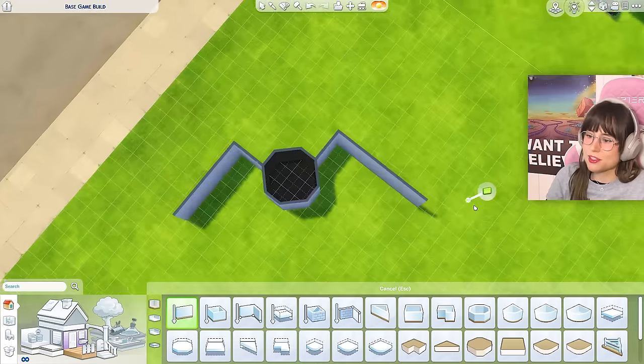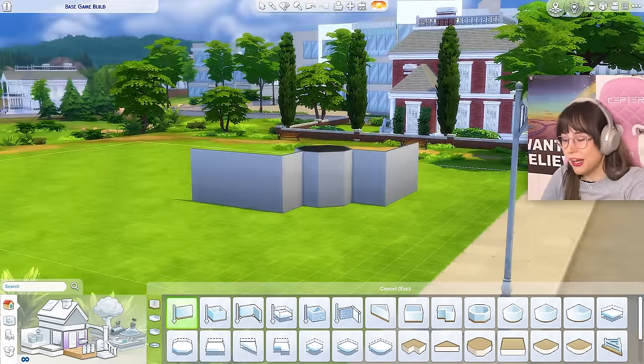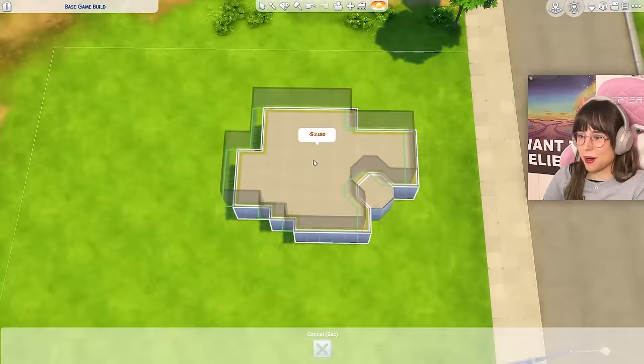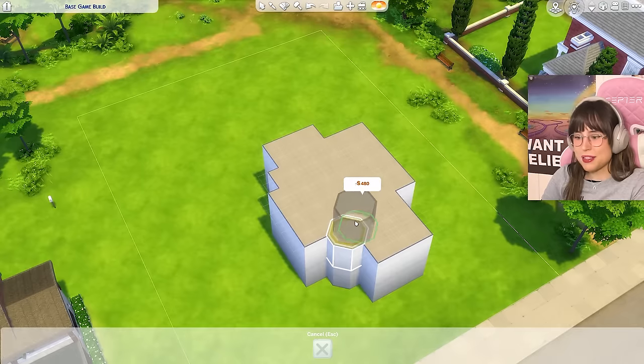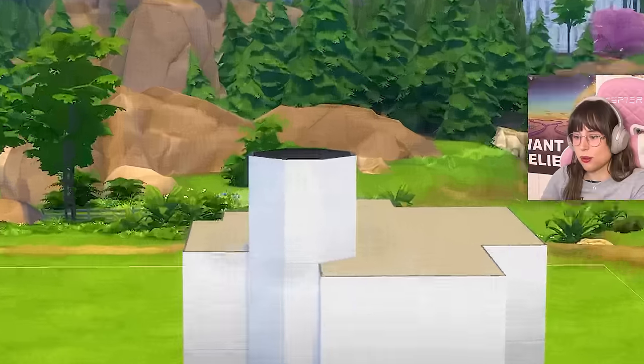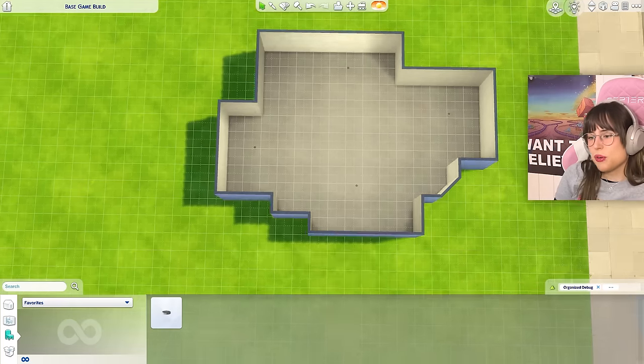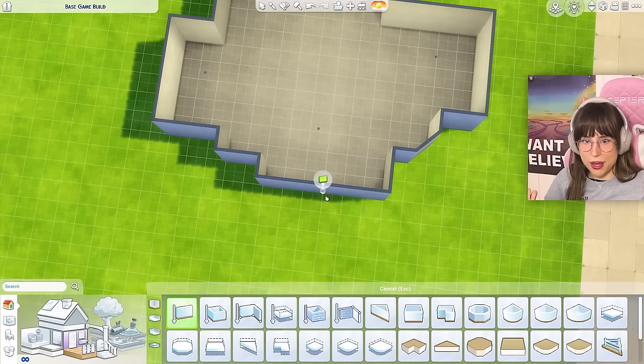Let's make some fancy walls! That was a fancy wall. It kind of looks like a little bird, like a flying bird. I have no idea what I'm doing right now. That's a shape - it is indeed an interesting shape. I'm gonna copy this and just plop it on top; this can be a little tower. It has some shape to it. Do I like this shape or is it weird? Maybe I like it.